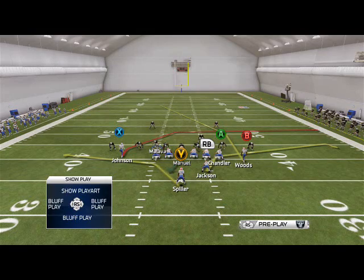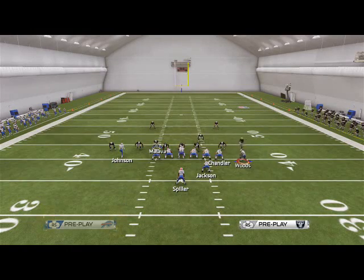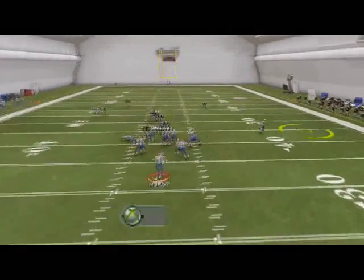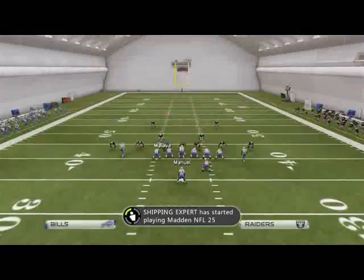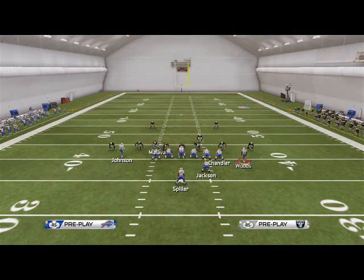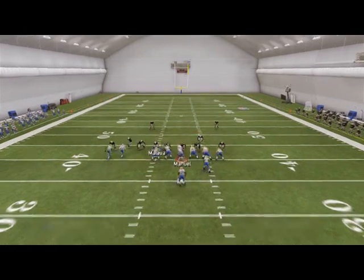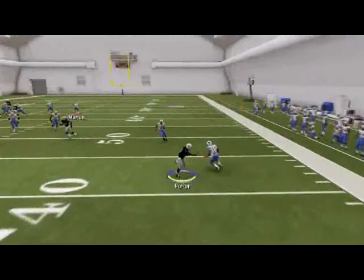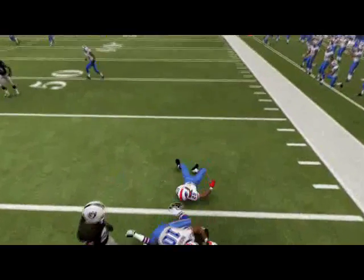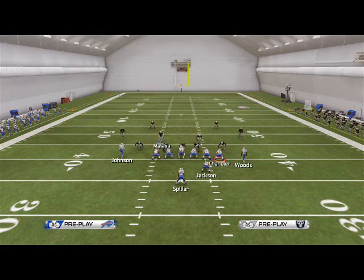The play action audible is PA Saints Cross. Again, we like to motion Woods across the formation — if they follow him, we'll snap it right there. The beauty is Fred Jackson's route gets open for some reason against man, and also against blitz. Woods's route is basically a corner route — it'll beat man coverage, but we're only going to throw this one if they're in cover zero.